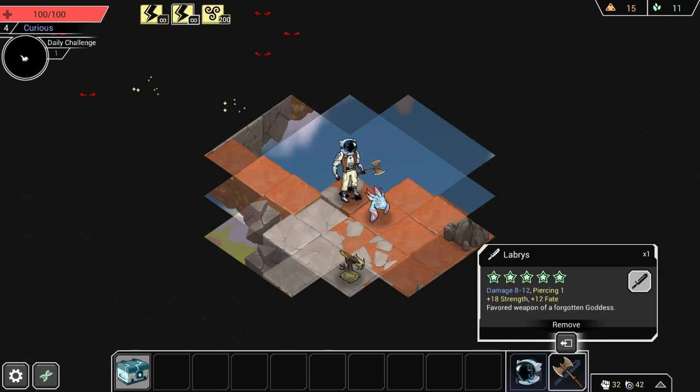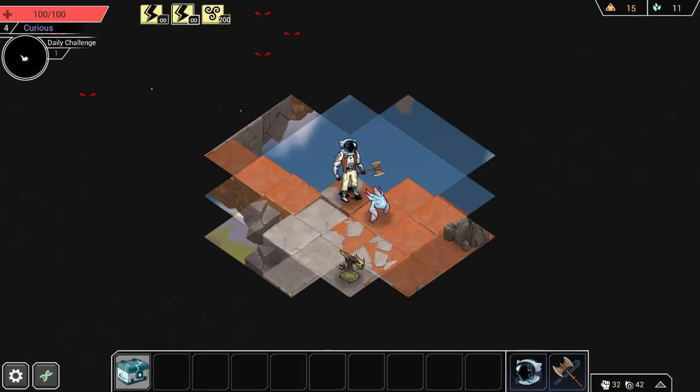We get a fairly nasty looking axe, a helmet, and a chest, which we'll open up later. First, we're going to kill this thing. Oh no! Why? Because it would have killed us.